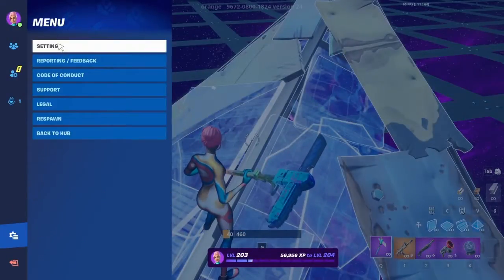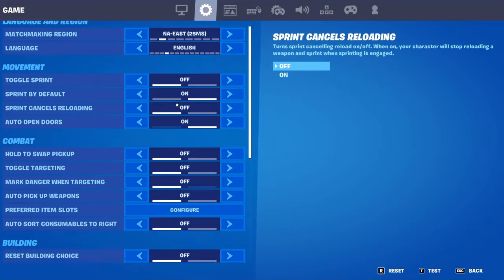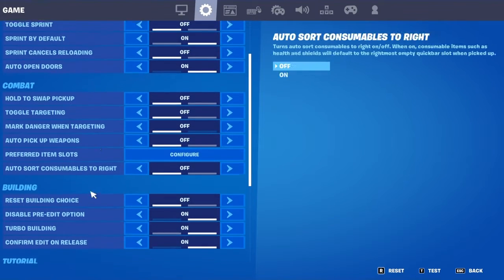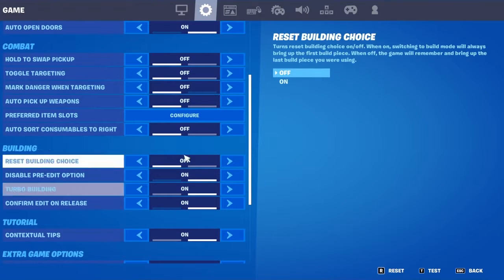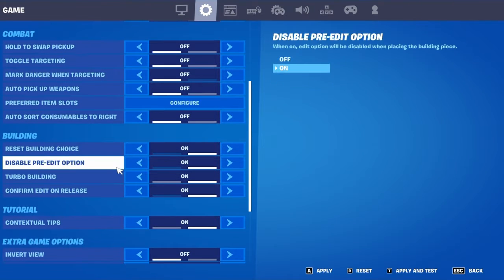And you can edit invisible. First you want to go to here. You want to go to building. You want to have all of this on except for this. Actually turn that on, turn that on, turn all of this on.